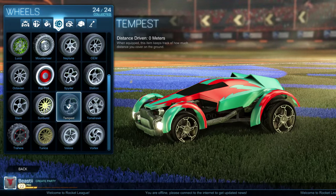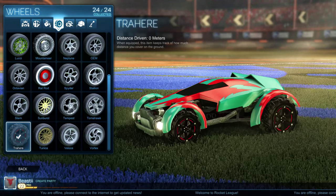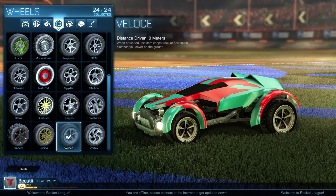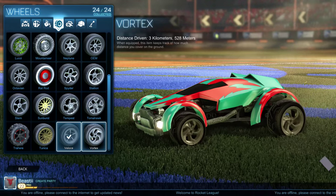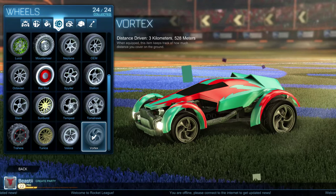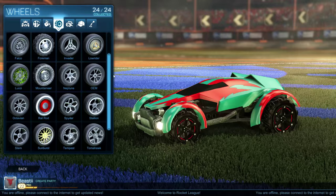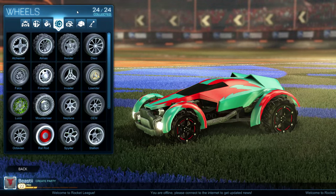Tempest — those are also pretty crazy looking. Tomahawk. Shrekir. Tunica, which have a cool kind of goldy bronze to them. Veloci. And finally, Vortex, which are kind of a classic sporty style. But my favorite is Trickier — I just love the huge kind of off-road style, it looks pretty awesome. And I like the red and black also; that's kind of my favorite color combination.